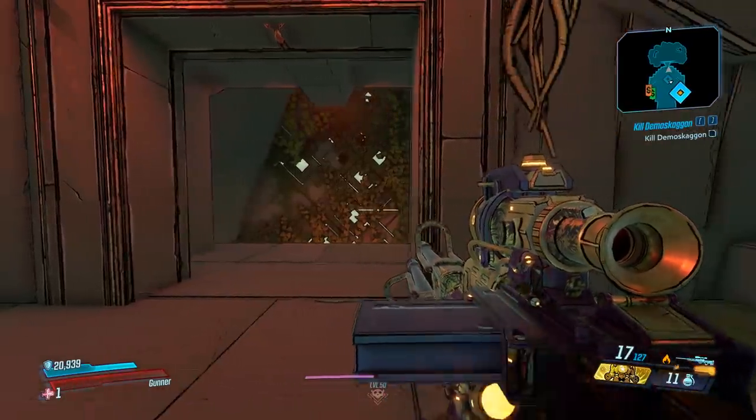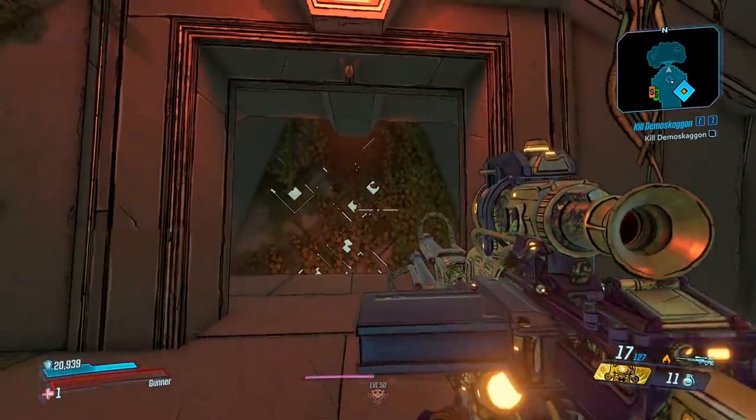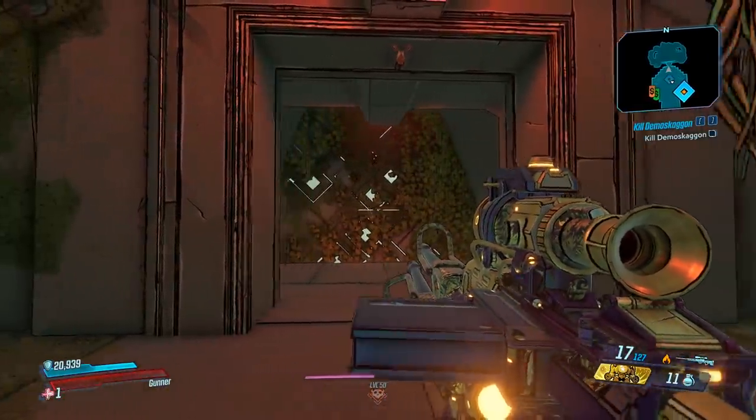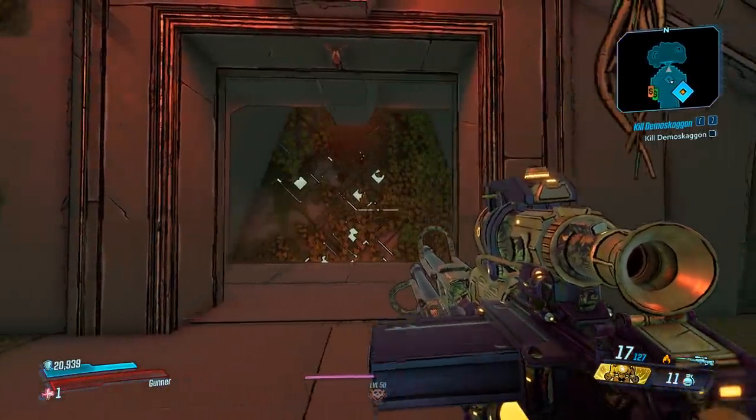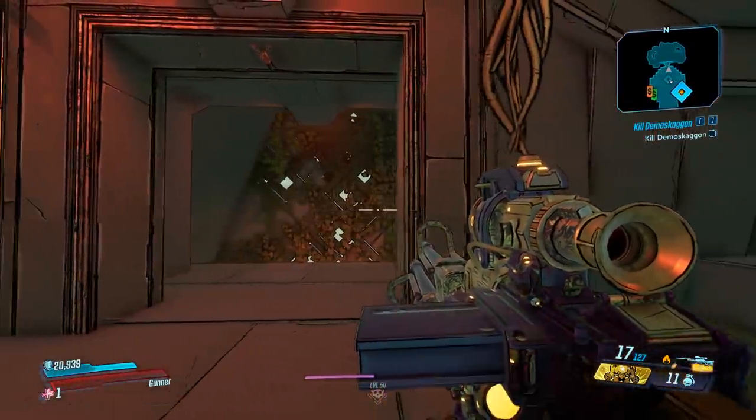So because it's a world drop, that means it can drop anywhere — from a chest or a boss, or it'll be under the chair you're sitting in right now. You want to farm the boss you can kill the fastest, and that's going to depend on your build. For me, I have this Fire Flakker, and I'm going to be farming Grave Ward once again, so let's get right to it.